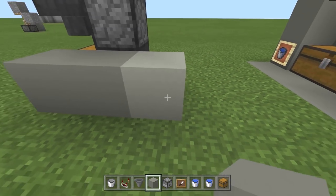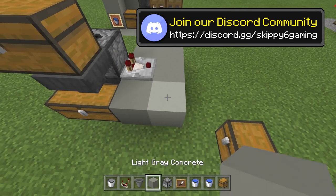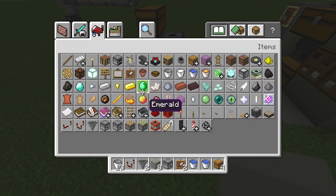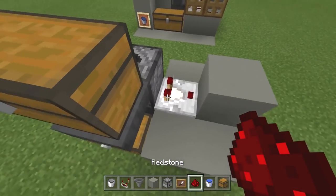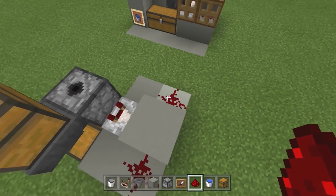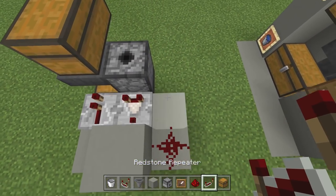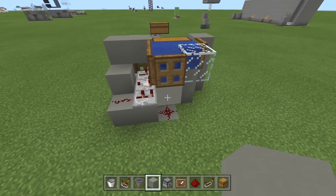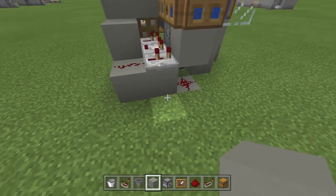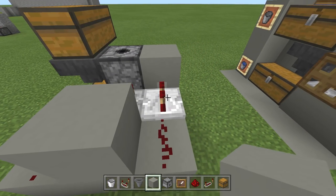Let's get into the redstone. Build it up like this — the comparator comes out of the dispenser and goes into a block. That block has redstone dust on it right here. We put redstone dust on this side and this side, then grab the redstone repeaters. Put a repeater here and a repeater here — this repeater goes up to a block right there. Make sure you get the timing right: one tick on the first repeater, two ticks on the second one.